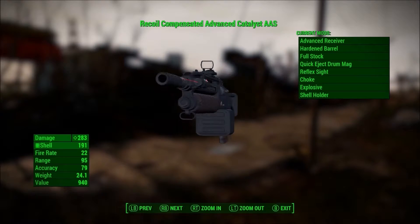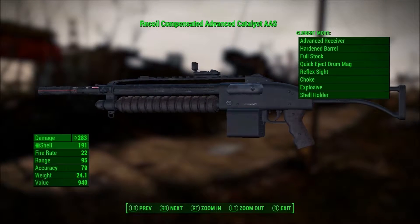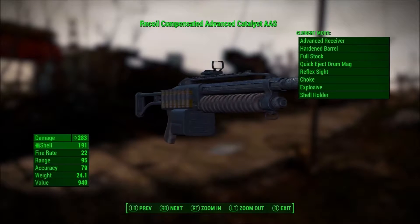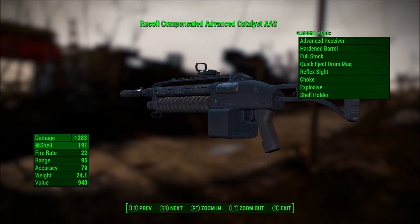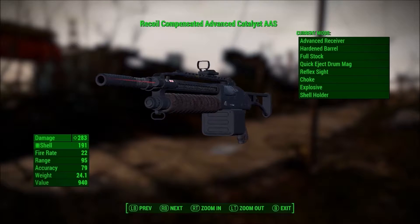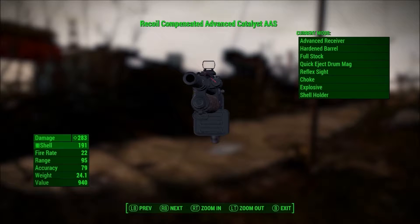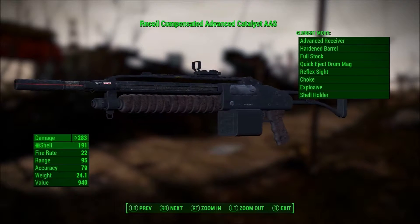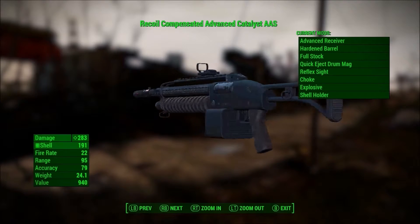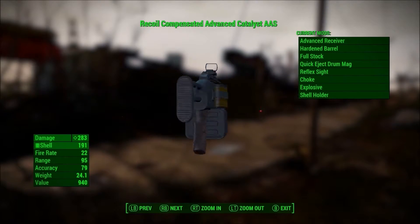The modifications I have on it are the stock, the receiver, the barrel, the choker, the laser sight, the drum, the shotgun shell, and even the hollow sight. This thing is just insane. And when I had it added to my inventory, it already had explosive shells. So this thing is just death in a small package that you can make slightly bigger. I mean, this thing is awesome.